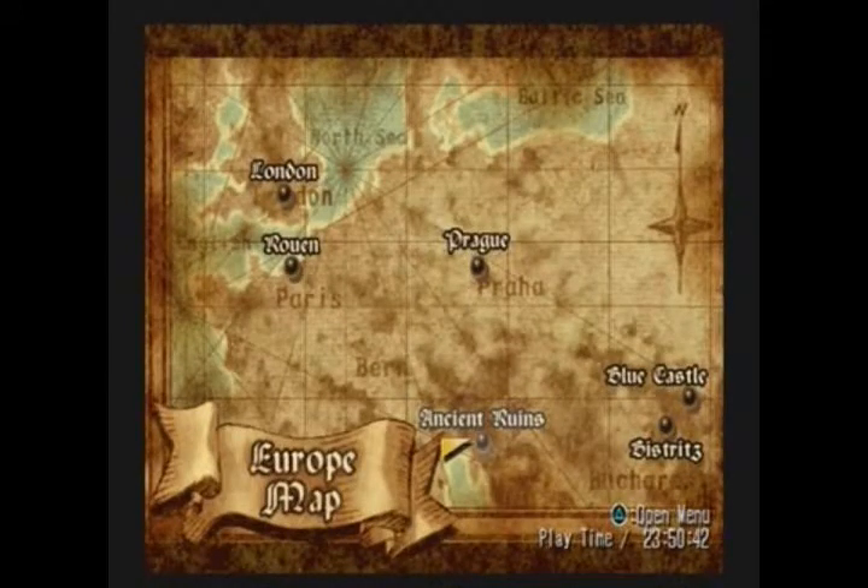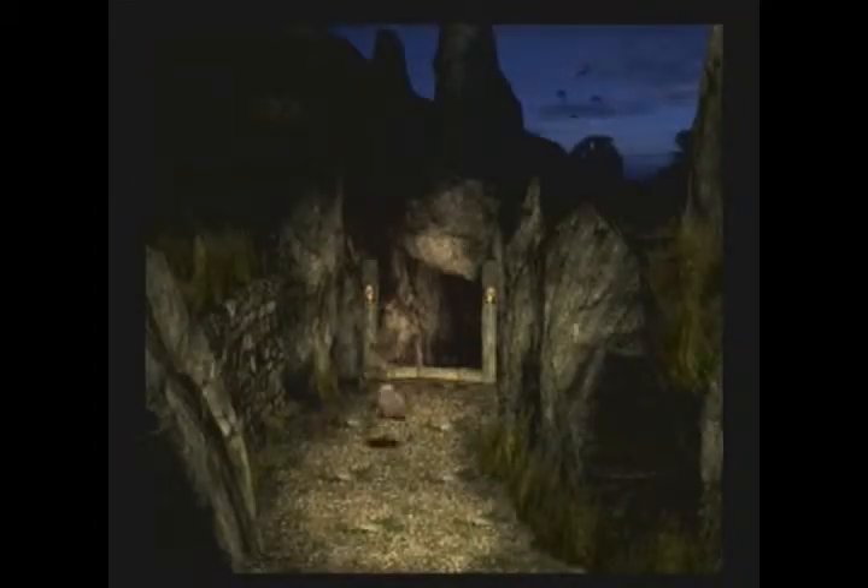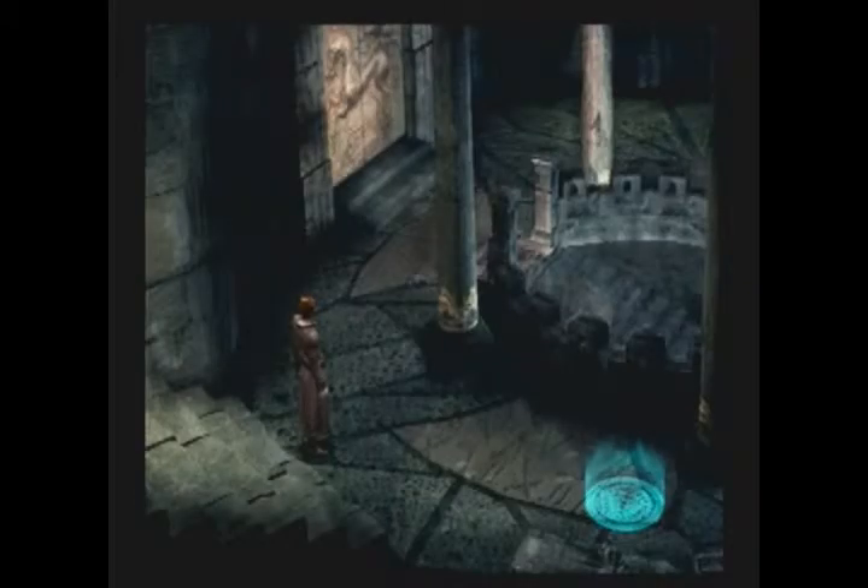Hello everybody and welcome back to Let's Play Shadow Hearts. In the last episode we got all the fusion monsters that we possibly can through the graveyard, and in this episode we're gonna run through the ancient ruins, which is a side quest that we can do. Some ancient ruins - looks more like a cave, and what the hell is with this music?